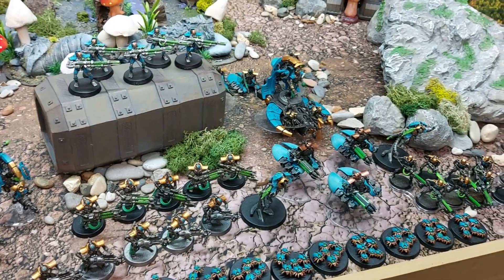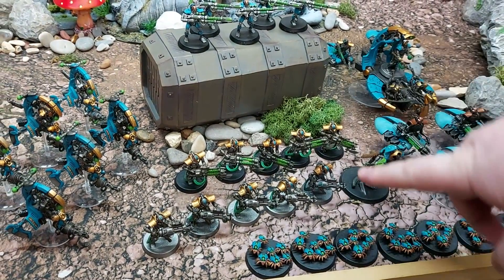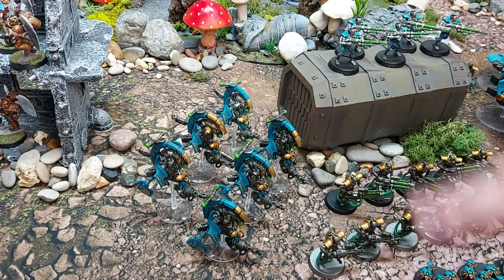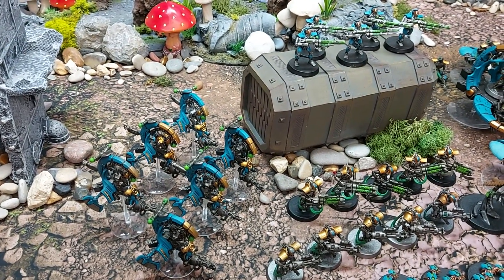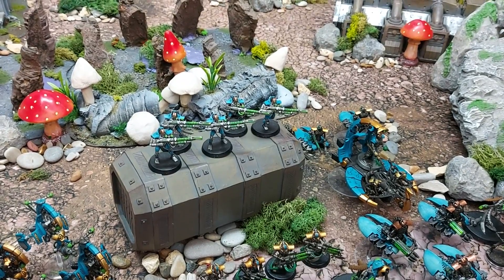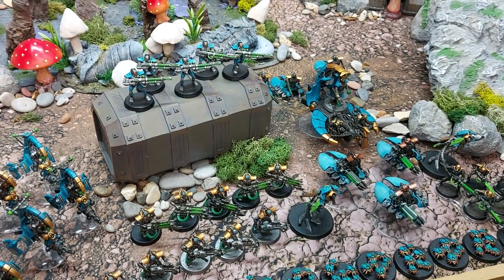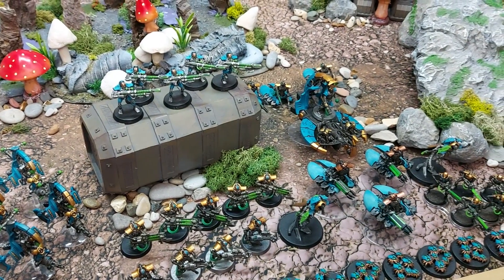There's also a big squad of 20 Warriors, five Gauss Immortals, five Tesla Immortals, and two squads of three Tomb Blades — each with different weapons: one particle, one tesla, one gauss. He's also brought Death Marks and nine Scarab bases, which came to exactly 1500 points.